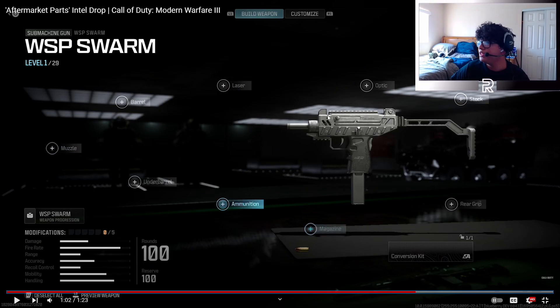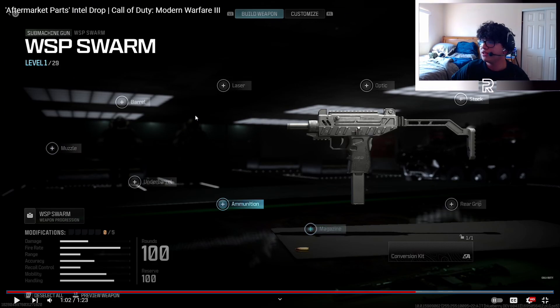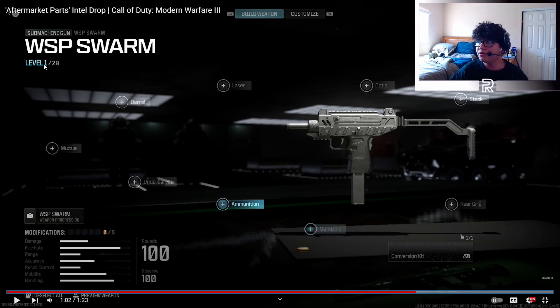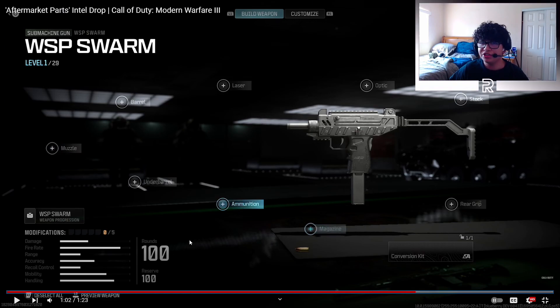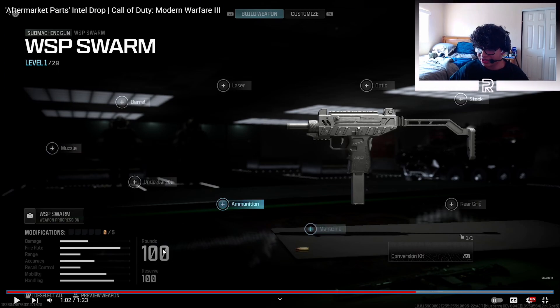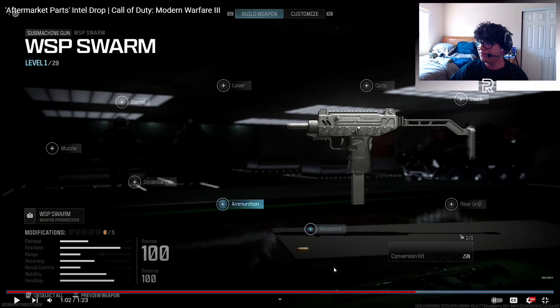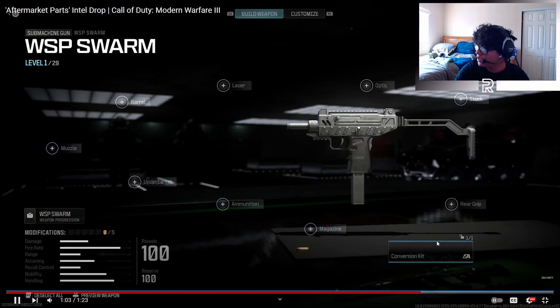There's another SMG right here — this is the Uzi from the looks of it, called the WSP Swarm submachine gun, which has 30 levels. Just like in Modern Warfare 2, these levels are going to be really low, which means the camo system is most likely going to be the same. Can we talk about how small the magazine is and how it supposedly holds 100 rounds? I don't get how that small magazine holds 100 rounds, but if that's real this SMG is going to be crazy.